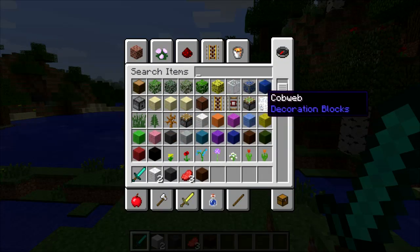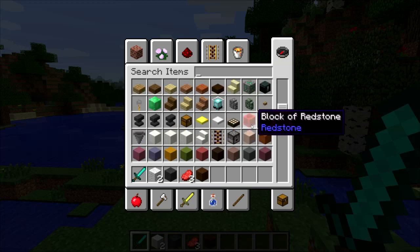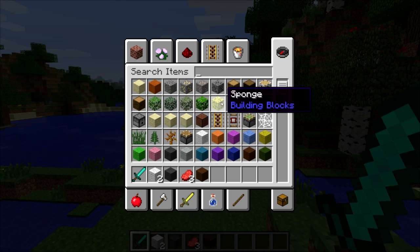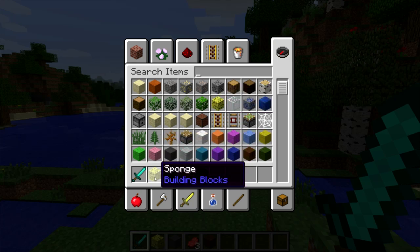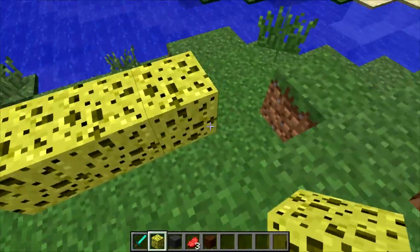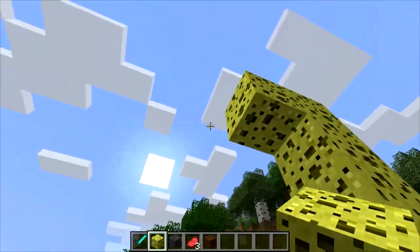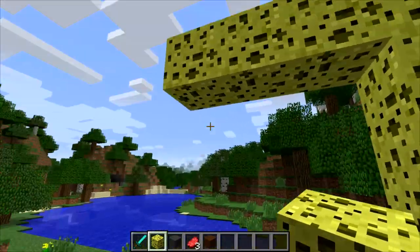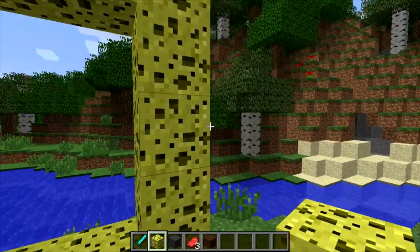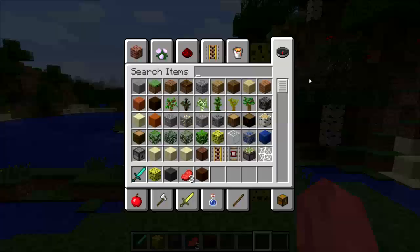Let me look for a suitable block to make the portal. I'm gonna make a portal to bikini bottom - the SpongeBob universe - and SpongeBob is yellow, so I think it would be good to make it with a sponge block. See that sponge block right there? That's exactly what I'm gonna use. It's the perfect block - it's yellow, and what if they actually made those blocks from a dead SpongeBob? That's kind of scary.